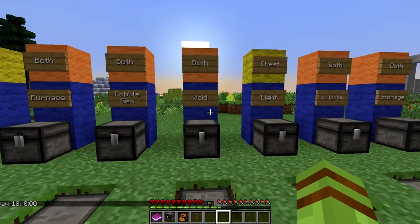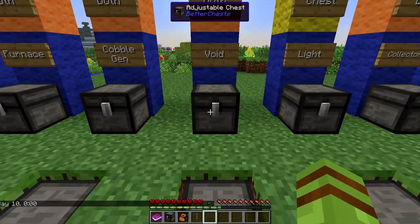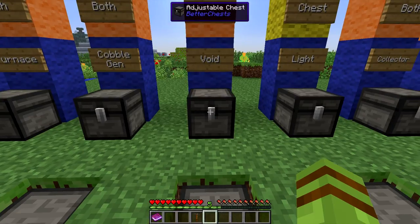I'm going to go back to day. This is a void upgrade. The void upgrade is going to do exactly what you think - I put it on there and we'll go ahead and throw in an adjustable chest and a bag, and they're gone. It's just a void chest at this point.